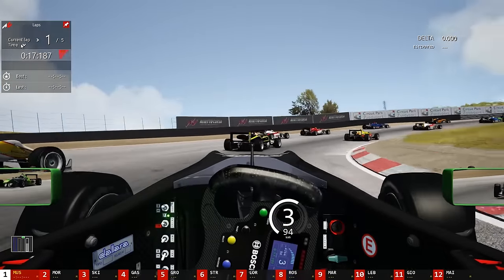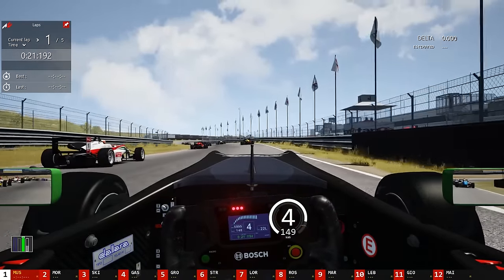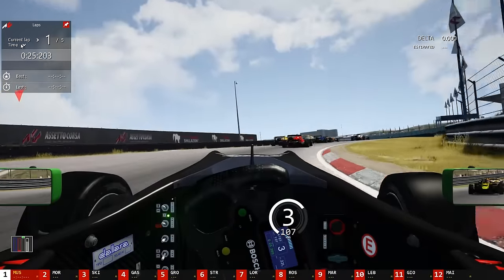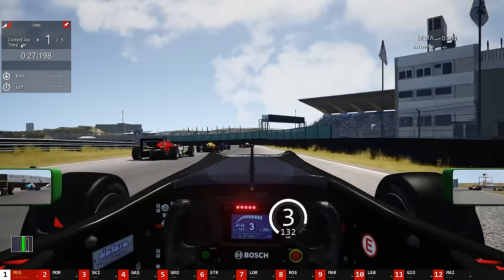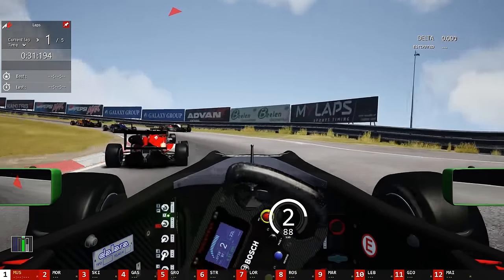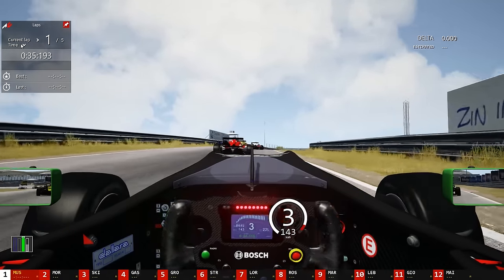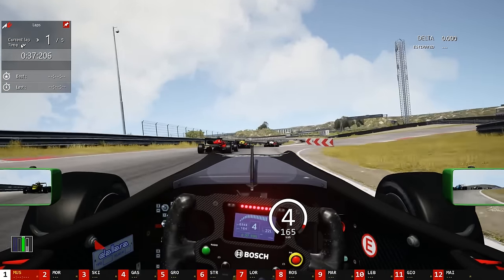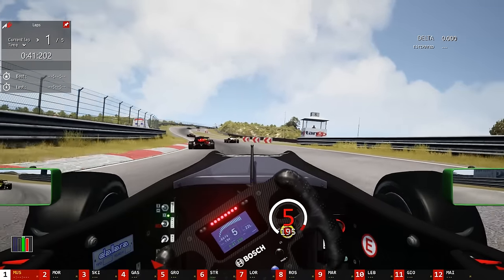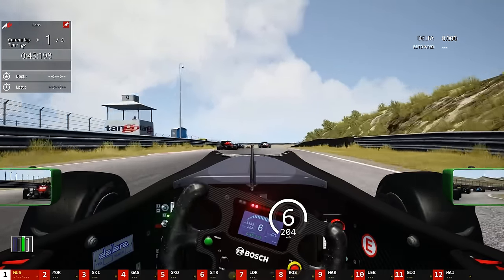The AI generally in Assetto Corsa are a bit slow on the opening laps, and then you get a cluster of drivers at the front that can actually drive at a decent pace, so we're just going to try and work our way through the slow pokes here up the inside. Tyres are a little bit cold so the car's a little squirrely, but it's really progressive — and I think that's the key thing with this car. Everything about it is nice and progressive; nothing's going to really catch you off guard unless you downshift ridiculously quickly or take too much liberty with the kerbing.